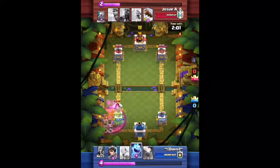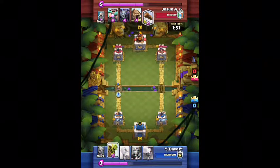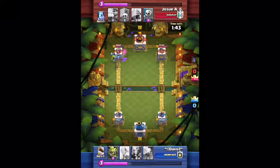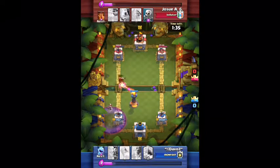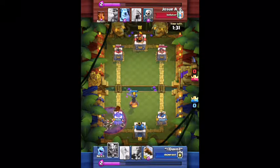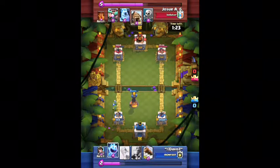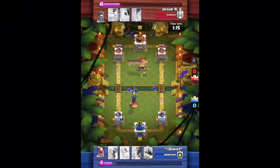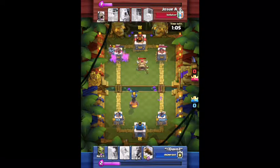He comes in with Ice Golem, Graveyard, and Poison, which is actually a lot more deadly than I thought. He should have waited with the Ice Golem though, so I can already tell he doesn't know how to play this deck really well. He uses a Mega Minion and I got caught with no elixir, so I finally drop the Goblin Gang — that's another like 500 or 600 damage.